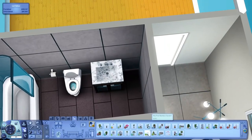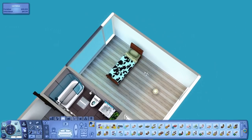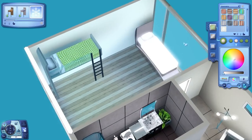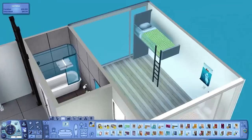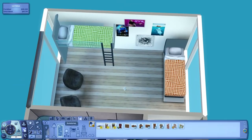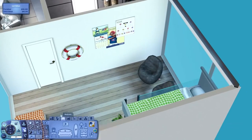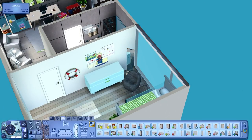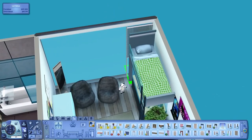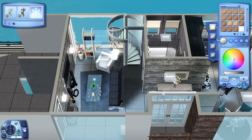Here is the guest bathroom downstairs, which is a little bit bigger than the bathroom upstairs but pretty much the same stuff in it. And this bedroom is going to be a kid's room. There are two beds down here and a double bed upstairs, so four sims could sleep here. It's a pretty large room with wood floors and those glass walls. There are little beanbag chairs, an aquarium under one of the beds, posters on the walls, and blinds over those windows. Also changed the color of the ladder and staircase so they fit in a bit better.